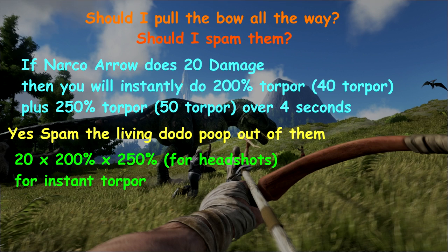Not including the additional 250% over four seconds on top of that. So yes — if you see a dino's head, I would highly suggest spamming it. And even if you just see its body, go ahead and spam. You'll be a little more wasteful, but in this SOTF survival situation, being wasteful isn't too bad. The gathering rate is decent so you can easily get more arrows and tranqs. So go ahead, spam away.